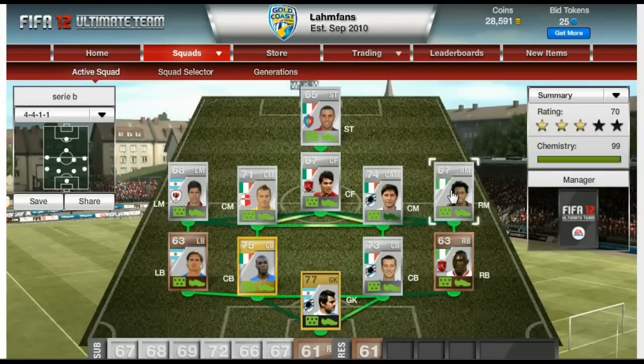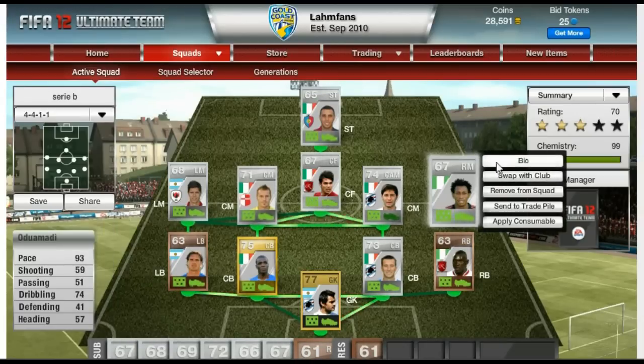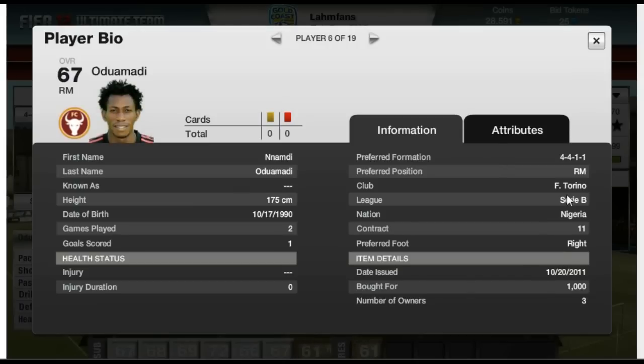Now on the right midfield, he's called Odua Mahdi, and again some crazy pace with the silver players - 93 pace. Also 74 dribbling is pretty good. In game he's got 94 acceleration and 94 sprint speed, combined with 87 agility and even 75 dribbling. Really amazing for a silver player, and got him for 1,000 coins - pretty cheap for such a high-paced player.